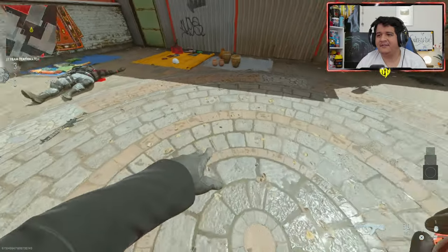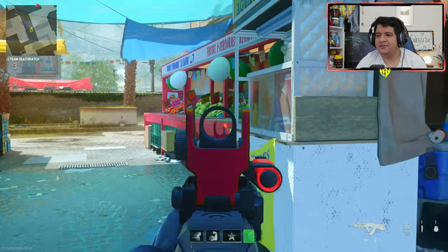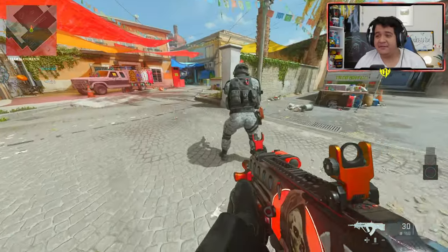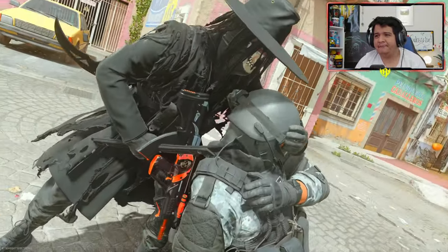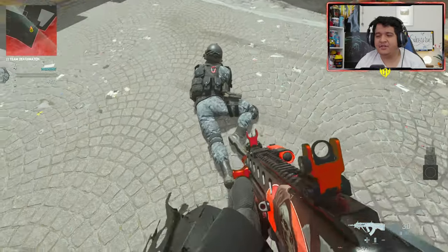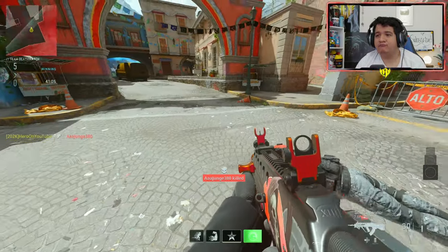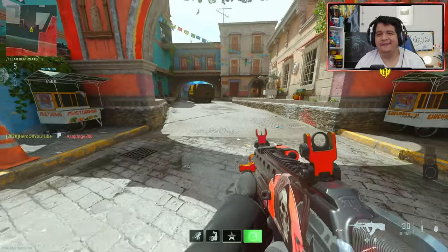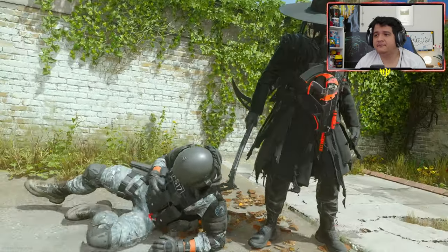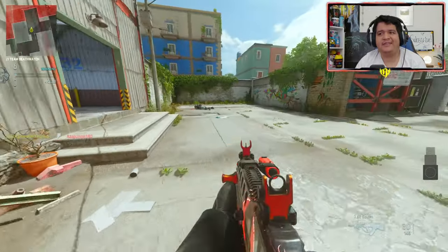We took off the red dot sight of the TR-76 Geist. If you're wondering how it looks, here is how the iron sight looks, which is kinda dope looking if you ask me. Now let's see how these finisher moves look like. Like a Reaper, man. Now we're gonna see how the finisher looks laying down. Love Ghost's clean style. And finally, we're gonna see how it looks when they're downed. Done and dusted. They have pretty clean finishers, but nothing crazy.